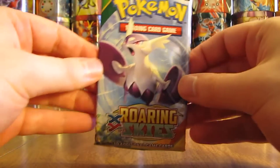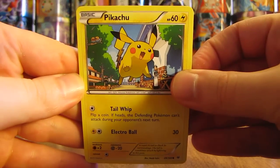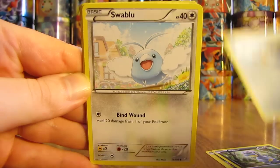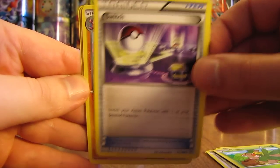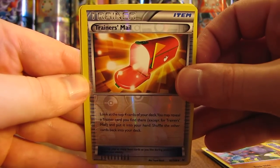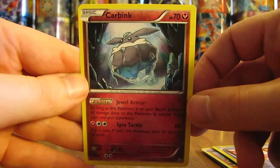Second to last pack — really hoping for one more Ultra Rare to make six total. This pack starts off with Pikachu, Bagon, Wingull, Swablu, Shuppet, Tropius, Switch Trainer, Gliscor, a Reverse Holo Trainer's Mail which is an uncommon, and the rare in this pack is a Carbink non-holo.